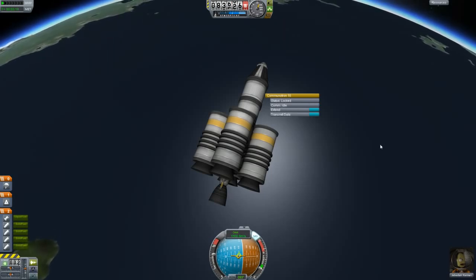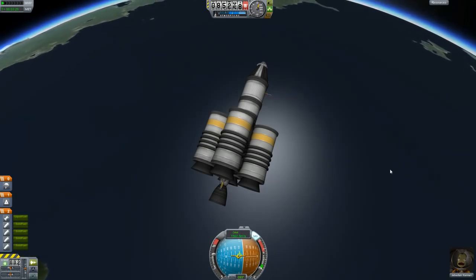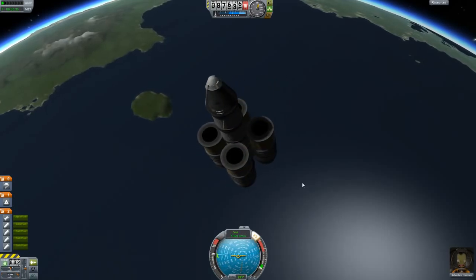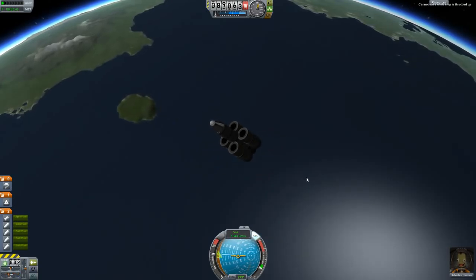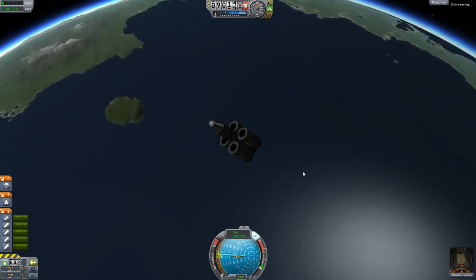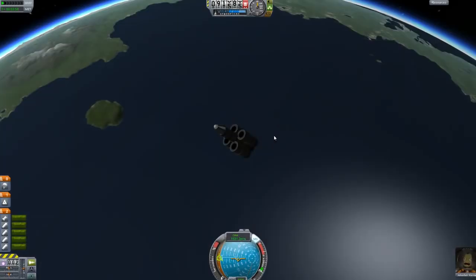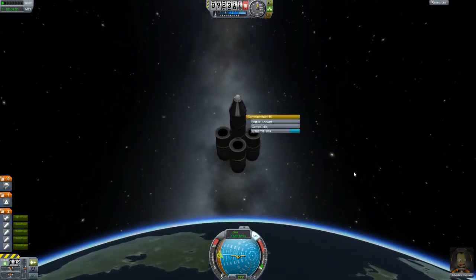We got a little message here — it says done. So I wonder if that's all we have to do, or now do we have to land the thing? If we lose the thing, if it explodes, will we lose that data? Will we not get science? I'm going to go ahead and turn around for re-entry. Let's do a quick save — can't save while ship is throttled up. Let me throttle down. Quick saving. So we're about to reach the apoapsis — let's send more data once we get there in about 30 seconds.